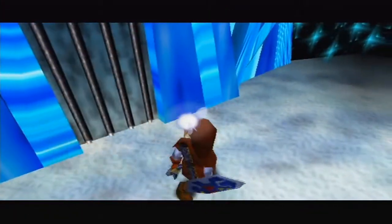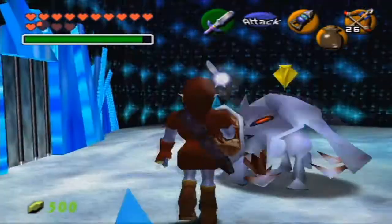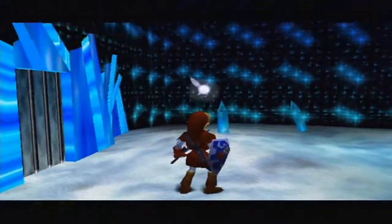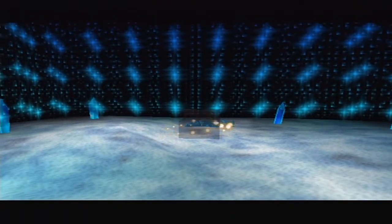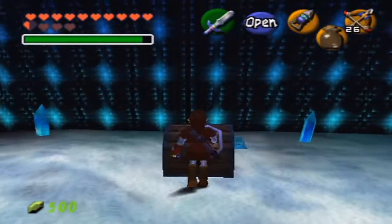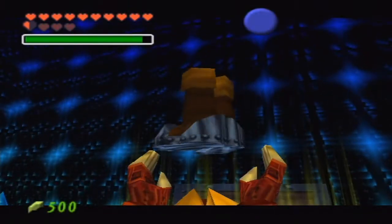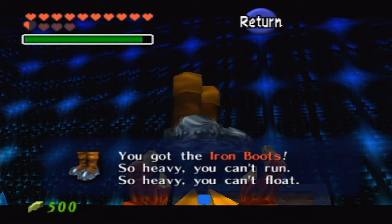I believe this is going to be the last room in the dungeon. Let's go ahead and take him out in one hit. Not quite one hit, but not too bad. Wolfos are a really big part of this game — they were in the Sacred Forest Meadow, at the beginning of the Fire Temple, and right here. In this treasure chest, we have the Iron Boots — not really an upgrade, just an alternative. You can't run and you can't float either.